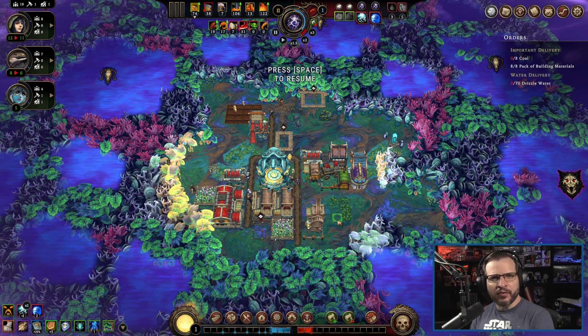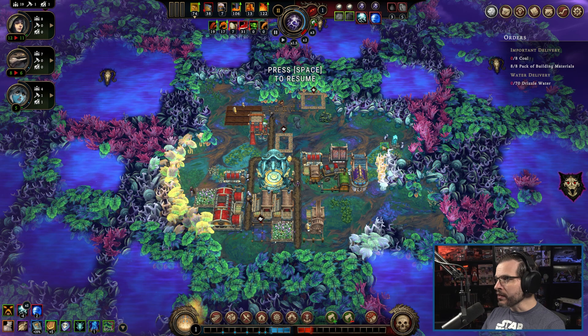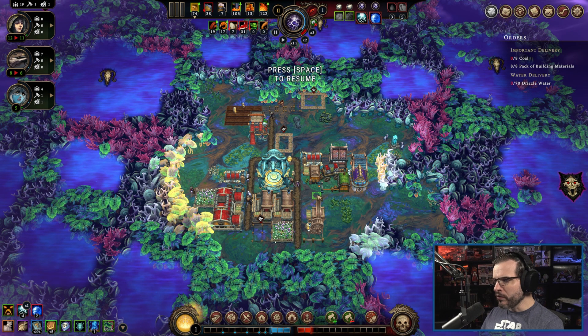Hello, this is Broir and welcome back to another episode of our Let's Play for Against the Storm. As we continue our run here in a brand new little town, still only day two, so we're still early on. Let me get caught back up on where I left off. We need to get a little bit of coal, we already got the packs of building materials, and we need to get some drizzle water. I think I was saving this to see what we might need from other orders, so we'll go ahead and hold off on that.